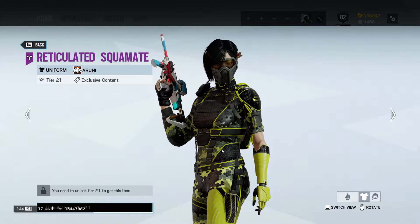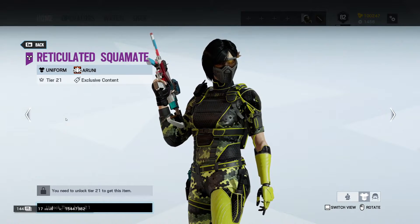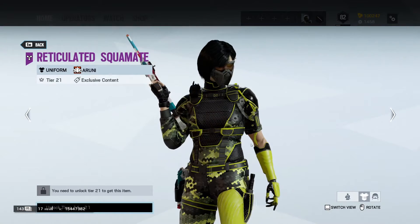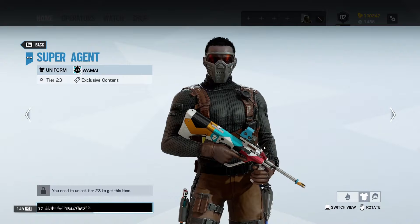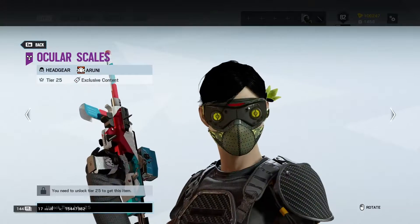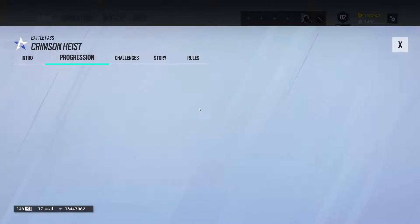More Alpha Packs, and we get Aruni's Reticulated Squad Mate. It looks like this Battle Pass has two separate squads — there's the squad, and then there's people that aren't part of the squad. We get the Cartography skin, a weapon skin for one of Blackbeard's weapons. We get the Super Agent skin for Womai — I like this; with his normal headgear I think it's going to be cool. Then Rooney Reptilla for Aruni. She very much looks like Viper from Valorant, and the Ocular Scales headgear confirms it.